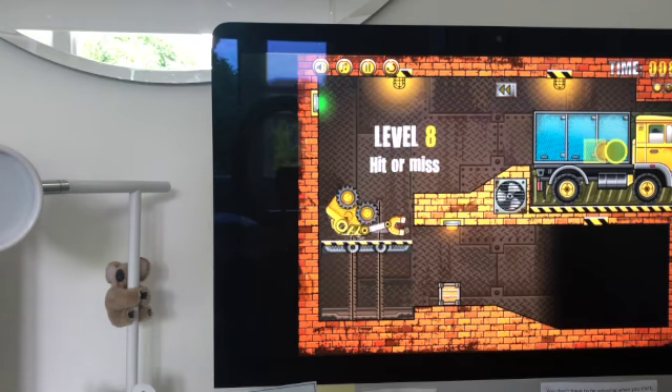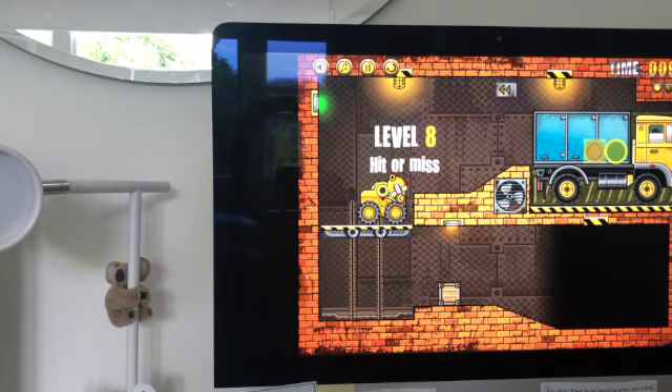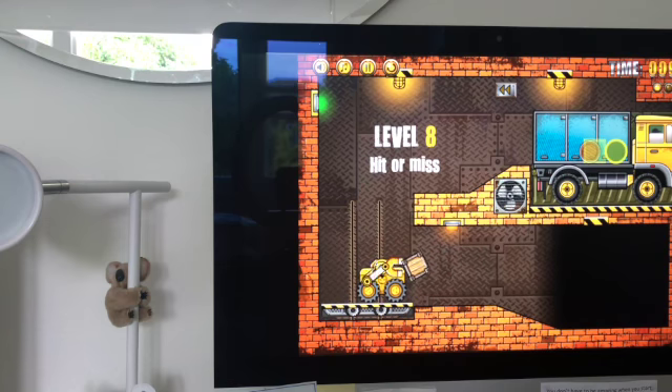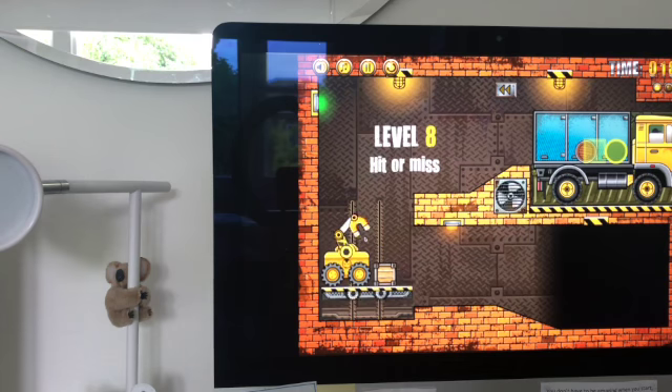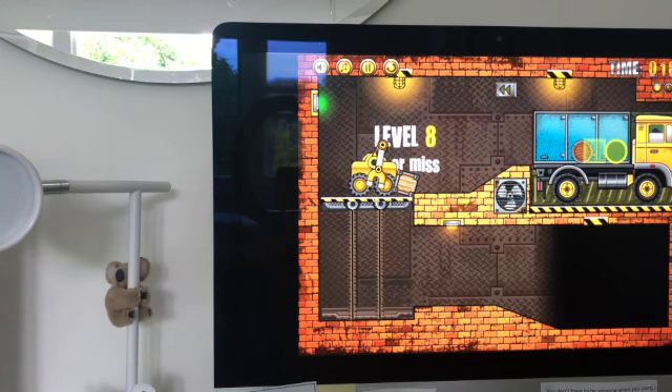One feature that not many people know about in this game is that if the arm gets stuck between the elevator and the floor, the truck explodes — so you've got to be careful. That did happen in level 5 but I edited that out.